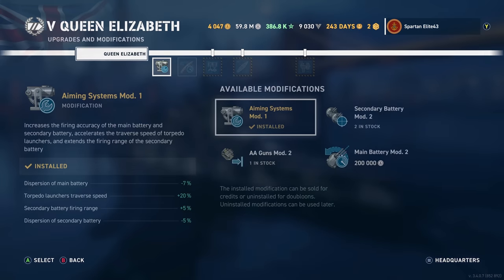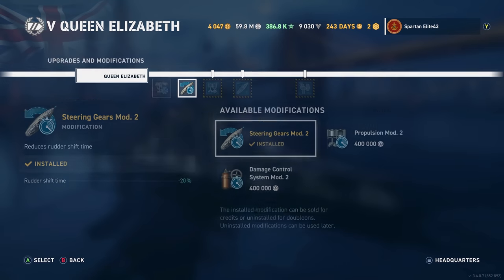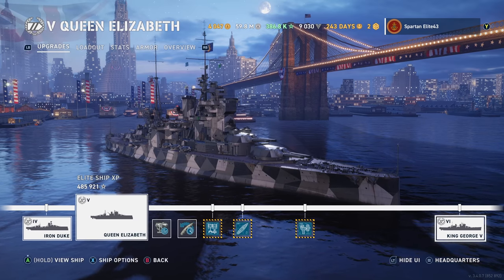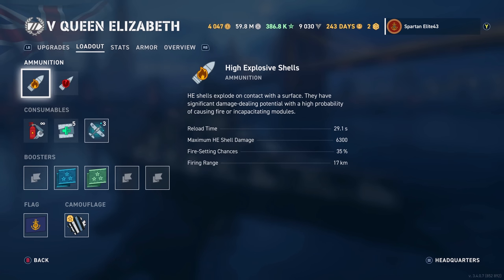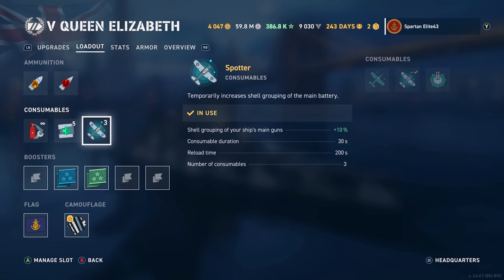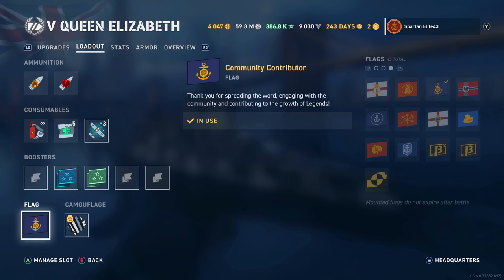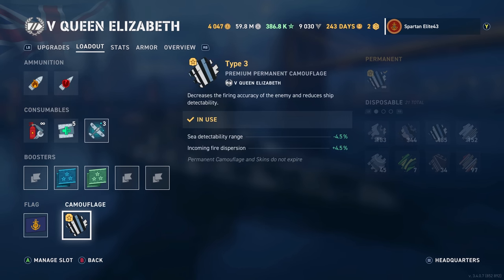We are running Aiming Systems Mod 1 and Steering Gears Mod 2. We are fully upgraded and we are running the Spotter Plane as well as the 5 heals. We are running the Community Contributor Flag with a permanent Type 3 camo set up for this ship.